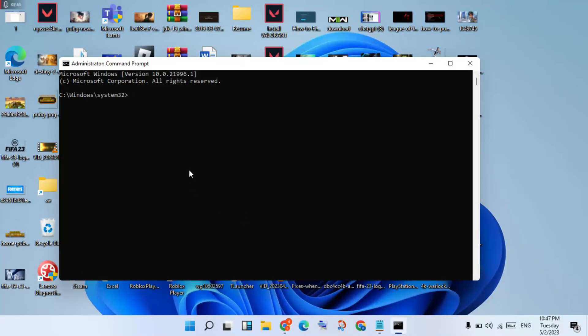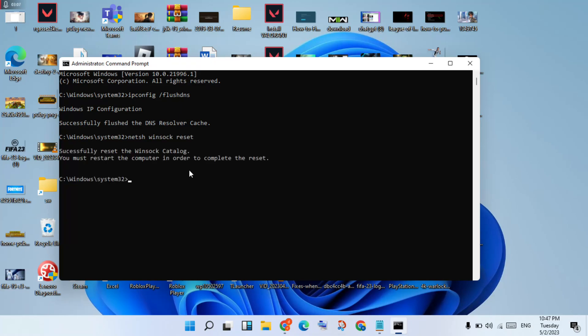Type the command: ipconfig /flushdns, then press Enter. Proceed to the next step.